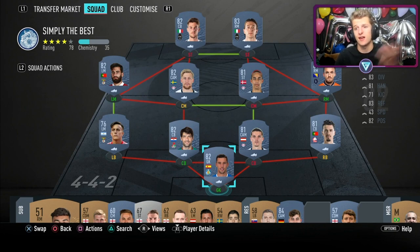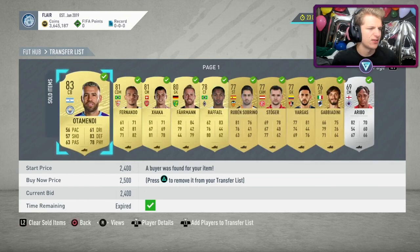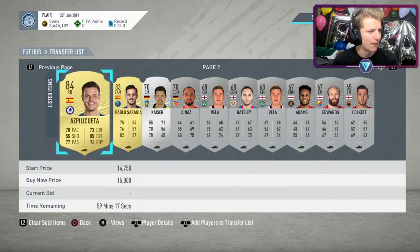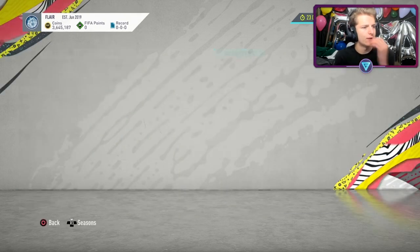To start today's video, R9 has sold. We bought R9 last episode for 2.12 million and sold him for 2.31 million, making a very nice 75k profit. On top of that, we sold a bunch of players from the club. Starting off the episode with 3.6 million — should be a good trading day.